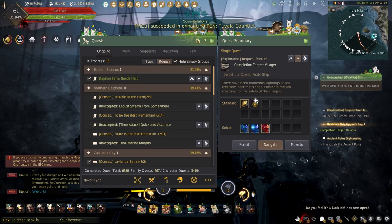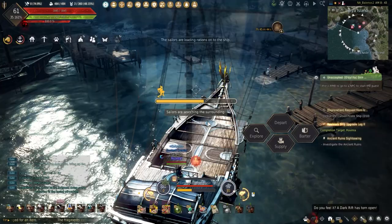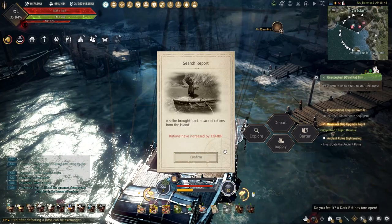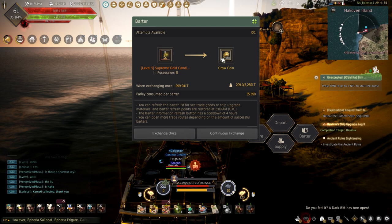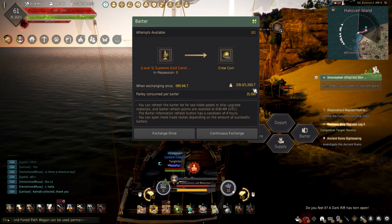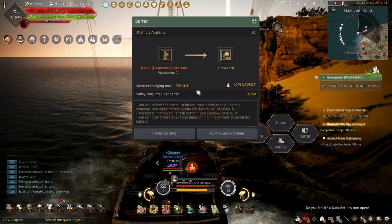Another option is supply, which will replenish some of your ship's supplies for 100,000 rations. These choices have a 30-minute cooldown and cannot be spammed. The last and most important option is bartering. Hitting this opens up the bartering UI, which shows you which goods you're choosing to exchange, the amount needed, the weight, and how much Parley it will cost. There is a max amount you can barter, which can be reset with bartering refreshes. You will have the choice between single bartering or continuous until you have no more attempts. When the selected goods are taken, they are replaced with new ones, allowing you to depart and start sailing again.